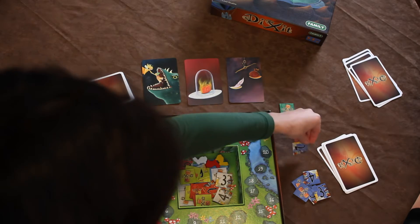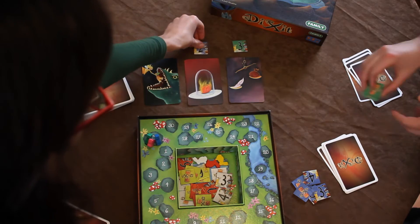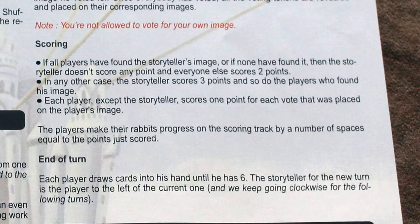Once the votes have been made, the storyteller turns the voting tokens face up and reveals which cards got votes. If everybody guessed the storyteller's card correctly, or if nobody got it right, then everyone but the storyteller gets two points. If however not everybody guessed correctly, then the storyteller gets three points, as does anybody who correctly guessed their card. In this case, incorrect votes also count, with every player who is not the storyteller getting one point for every vote that their own card got.